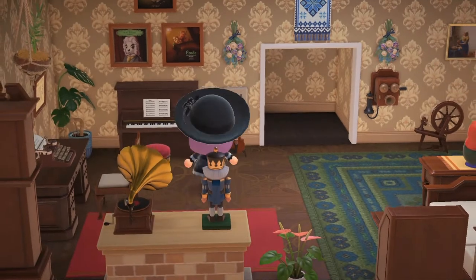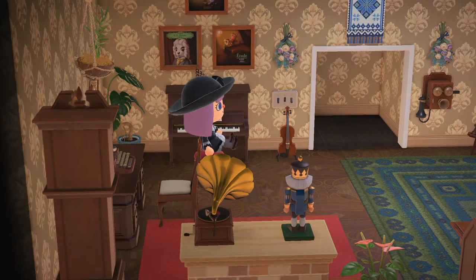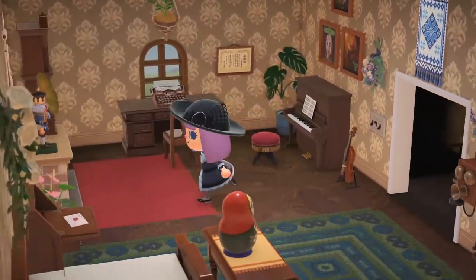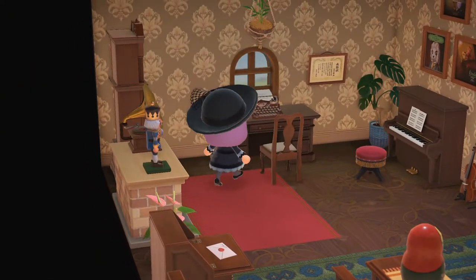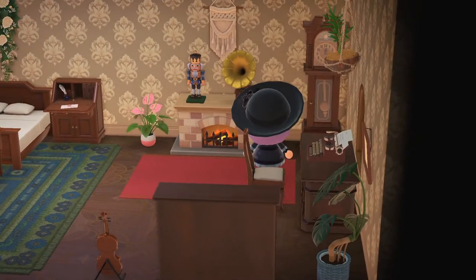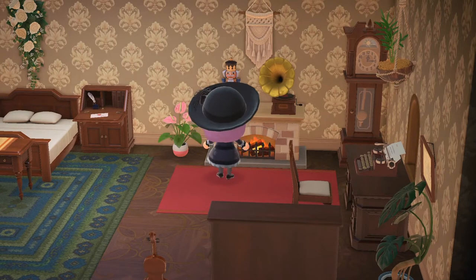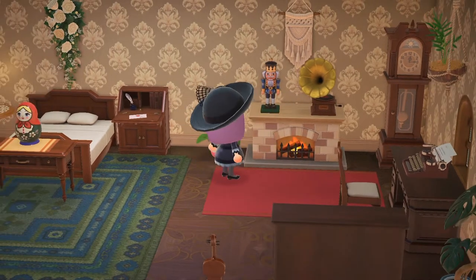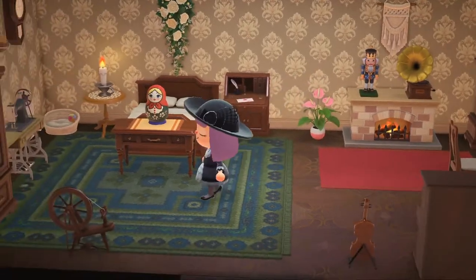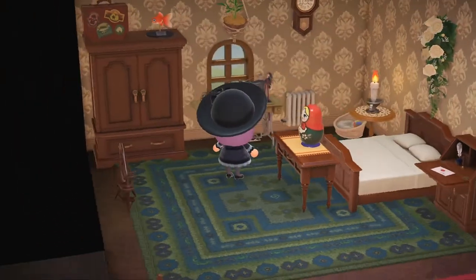Got a piano here and a violin. I normally would want to display the grand piano, but I have an upright piano of my own so it's kind of fun to have one like that. I got a typewriter and a desk here. I got Charlotte dressed up for every room. Phonograph's pretty cool. Got this nutcracker from Gulliver. Got this doll. Got all kinds of good stuff.